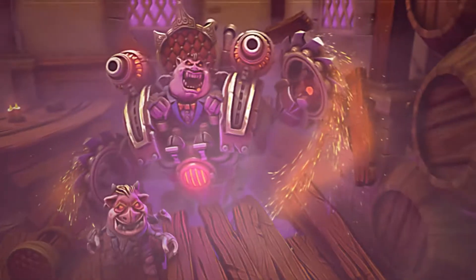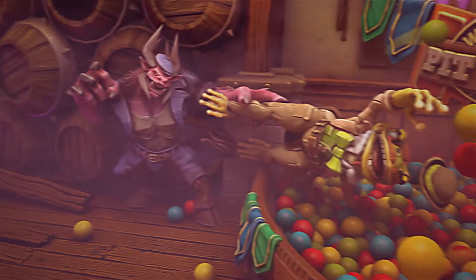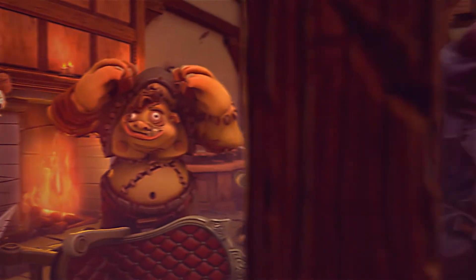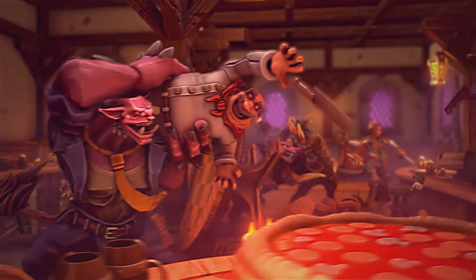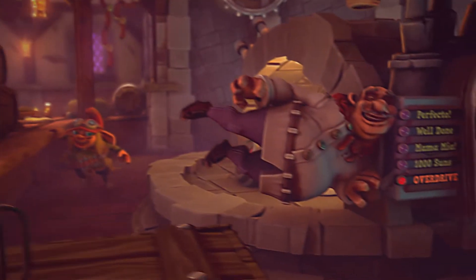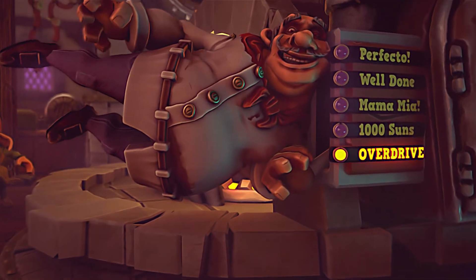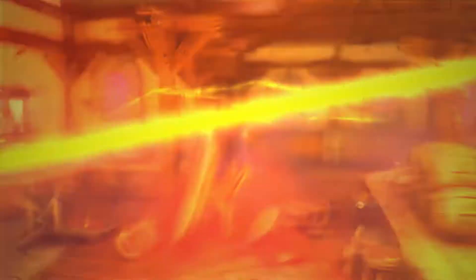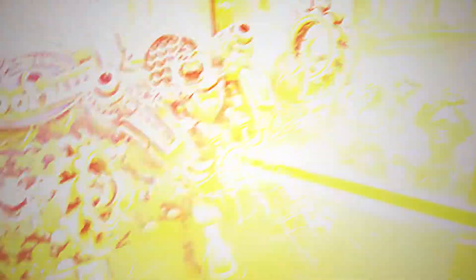Right then, a throng of demons, led by a tiny imp in a murder machine, erupted from the basement looking for a tussle. Amidst the ensuing chaos, an overhead throw slammed Giuseppe against the sun-fired pizza forge, launching it into overdrive.